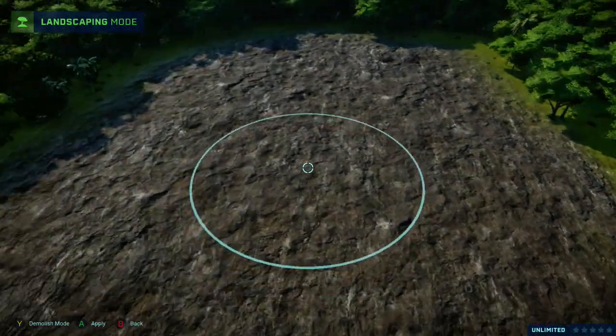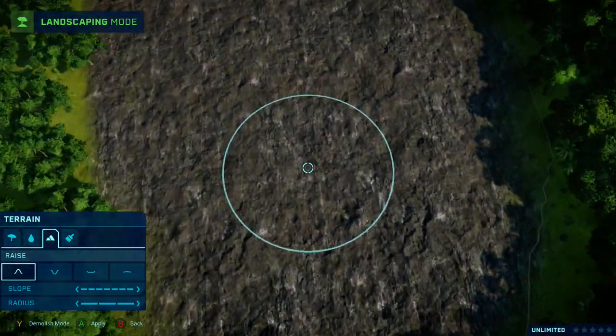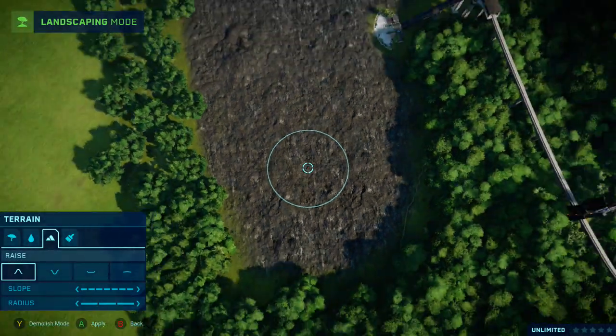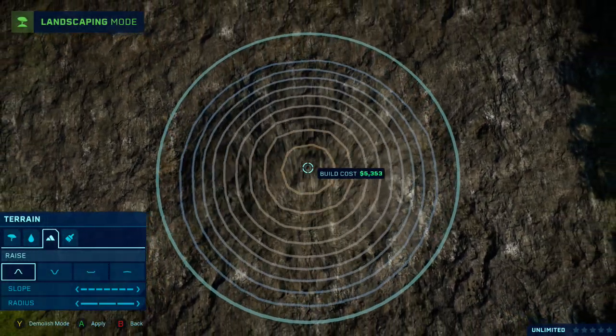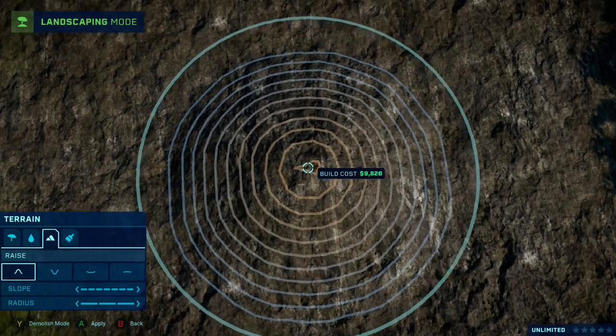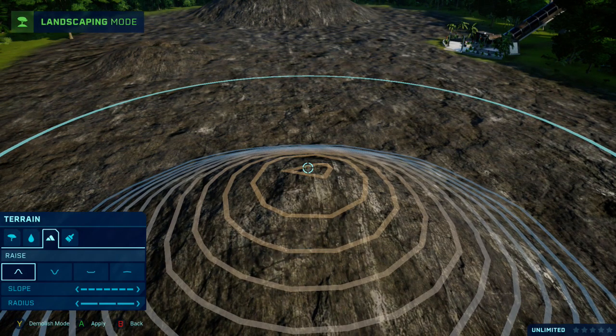How to build a volcano — very simple. You basically go to a flat piece of rock land that you've put down, go straight up, make sure you're leveled out properly, and just lift the terrain as far as you can. As you see the terrain lines aren't really turning anymore, so we can stop there. Don't move the cursor if you're on console; on PC you can probably find the middle just by using the contour lines.